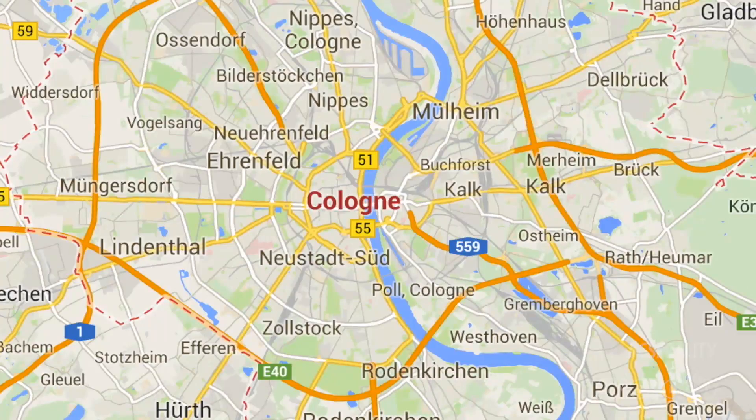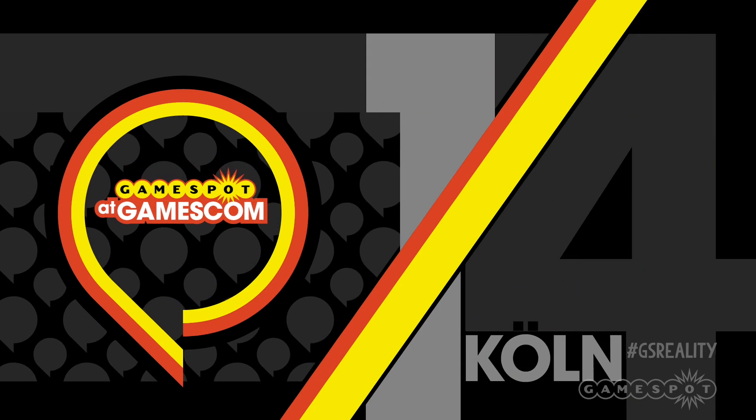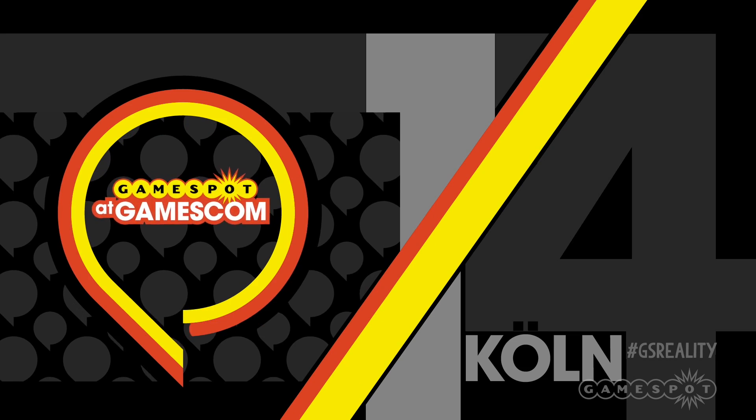Hey guys, welcome to Reality Check and to Cologne, Germany. Why? Well, because it's time for part three of our exploration into PC graphics terms and what they actually mean, so I've come to the spiritual home of graphics, Germany. The very first pixel wasn't actually discovered here, but one of the earliest uses of the word pixel is in German — Bildpunkt — which literally means picture point. I'm also here because of Gamescom, but there's no chance that's getting in the way of me bringing you this week's Reality Check.